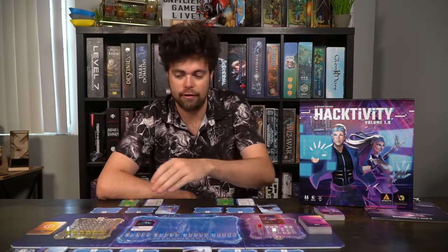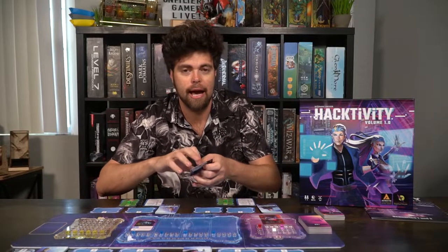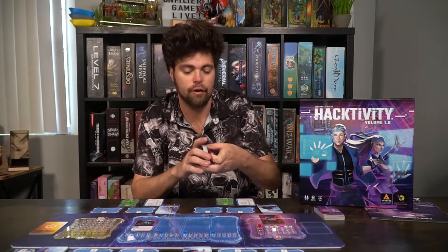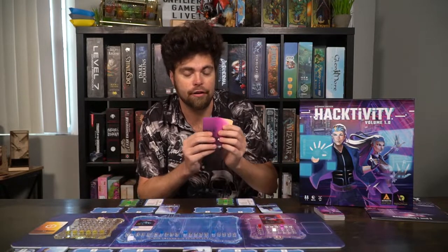Then of course you have the two different decks. Over here you have the alert deck based on the number of players, and in the critical interface you include all the different anomalies shuffled up. In a four player game, you add anomalies A1, A2, A3, and A4. In a three player game, it's one, two, and three, and so on. I think you get the picture.